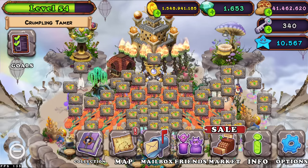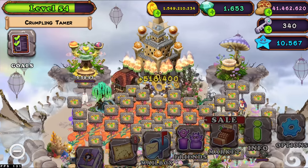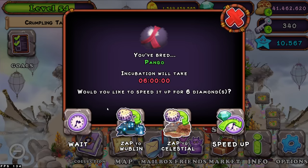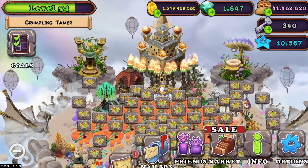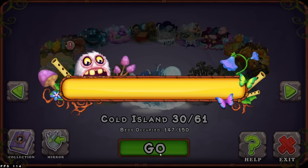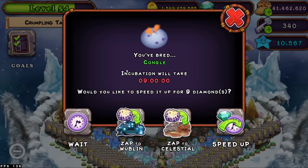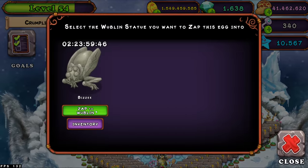Once these monsters are done breeding, you have four options: you can zap to Woblin, zap to Celestial, or speed up. You're going to press 'Zap to Woblin' and zap it in. You can do the same thing until these monsters are done — they'll finish around the same time, and none of them will take too long. It's a quick and easy process.